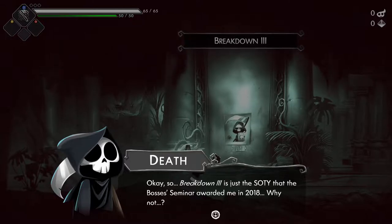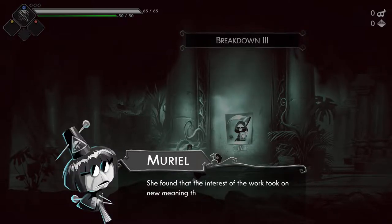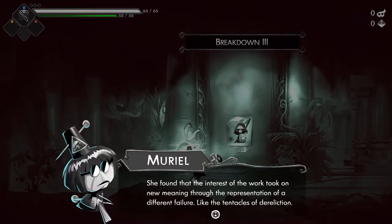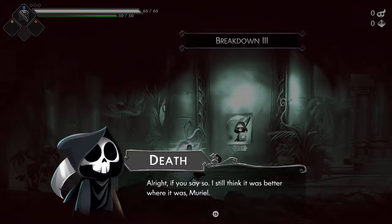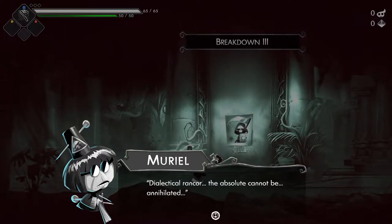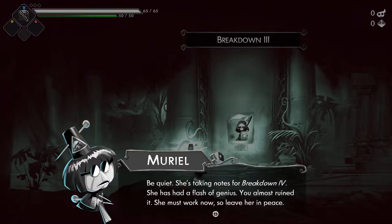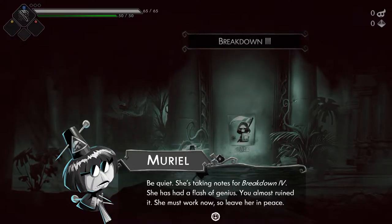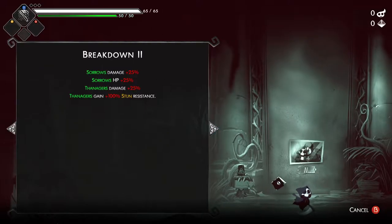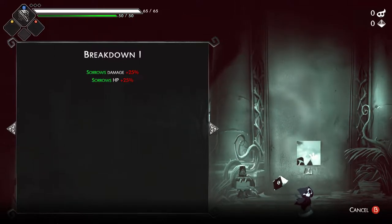So Breakdown Three is just the... So the boss seminar awarded me in 2018. We found that the interest of the work took on a new meaning through the representation of a different failure, like the tentacles of dereliction. She's taking those for Breakdown Four - she's had a flash of genius, you almost ruined it. It must work now, so leave her in peace. So I imagine you might have dialogue for each breakdown now. I guess we'll start with one then.